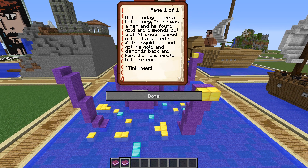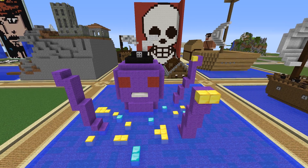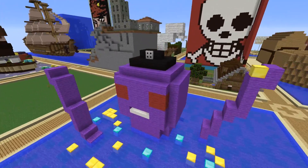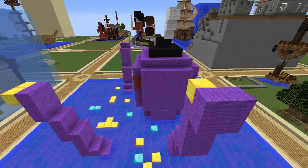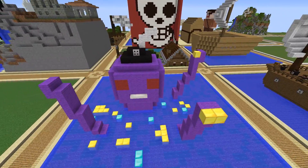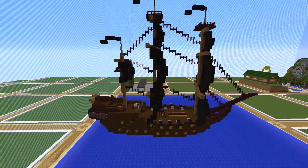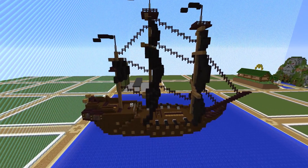This next one is by Tinky Newt, who says: 'Today I made a little story. There was a man who found gold and diamonds, but a giant squid jumped out and attacked him. The squid won, got his gold and diamonds back, and kept the man's pirate hat. The end.' Well there you go — lovely story. We've got a very happy octopus who got his stuff back, and obviously a very sad pirate. That's the way things go.